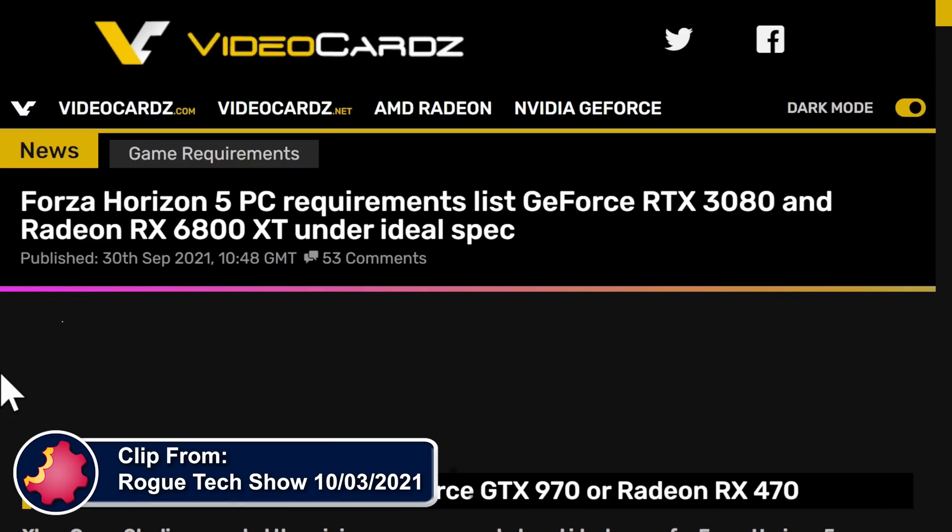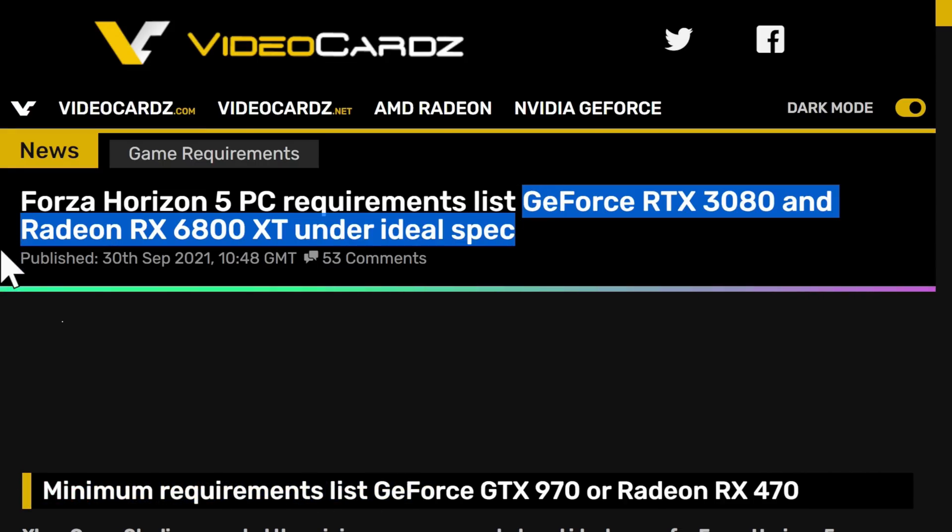Next topic — one hour and two minutes. Look at this: Forza Horizon 5 PC requirements. Check this out. The Forza Horizon 5 PC requirements list the RTX 3080 and the RX 6800 XT under ideal specs.